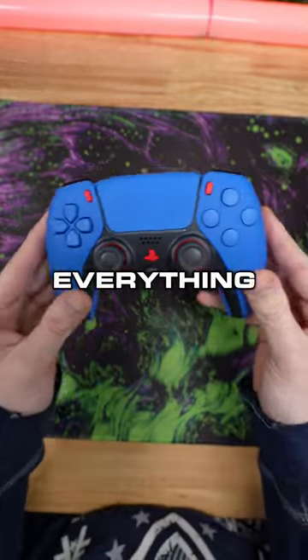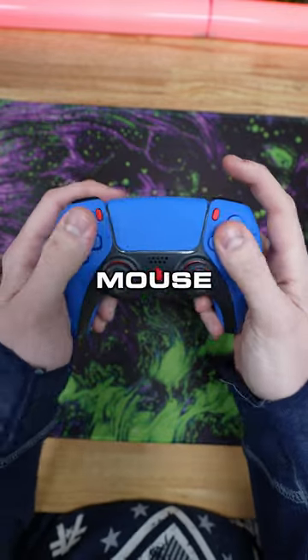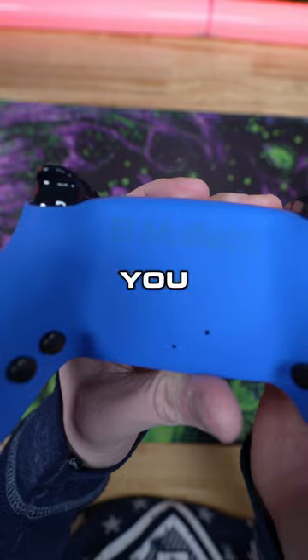He got soft touch blue everything with a little bit of red on there. Standard pull triggers, but he did get mouse click face buttons and four action buttons. He got an engraving as well.